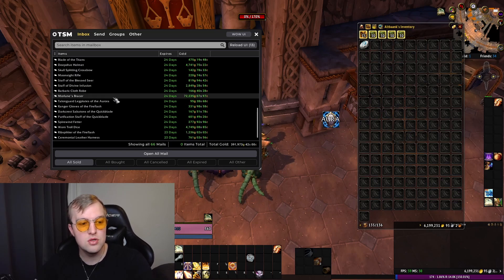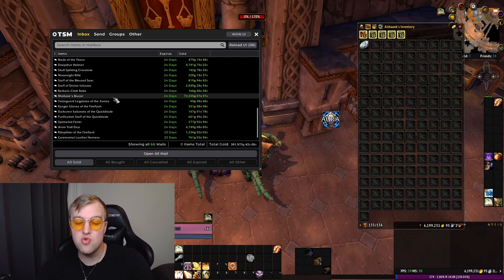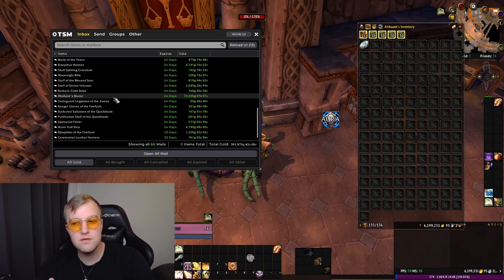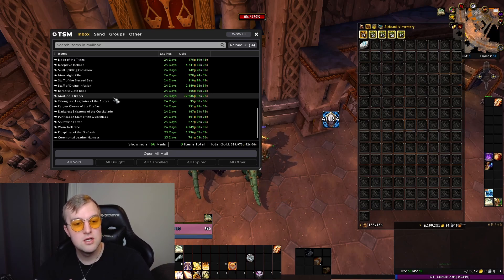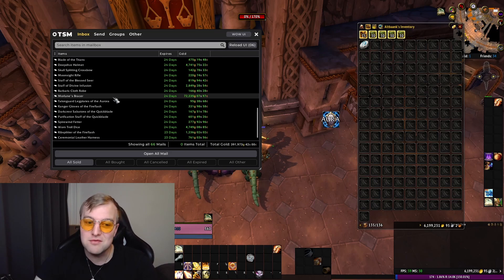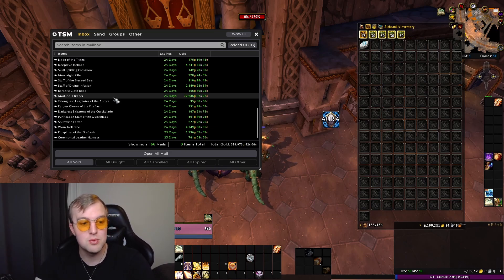Some Moonshroud Braces for 72,000 gold. I got these in Stratholme a long time ago — I've probably had them for more than a year, maybe even two years. According to Wowhead, they are currently unobtainable, though someone posted in 2018 saying they got them, so it's uncertain. Taking that into consideration, 72,000 is actually pretty cheap if they're truly unobtainable. But at two years sitting in my bags, I'm happy it finally sold — could I have gotten more? Maybe, but 72,000 is decent.